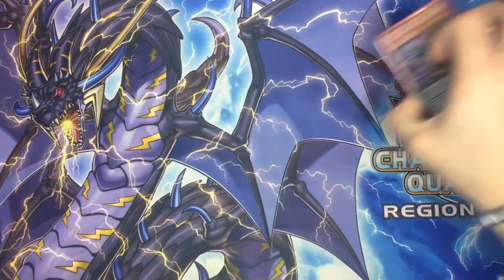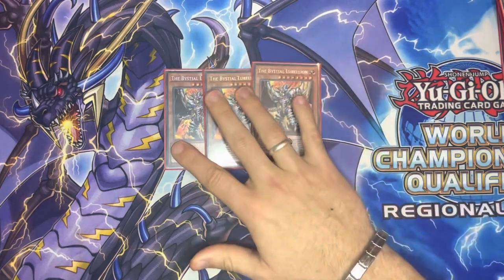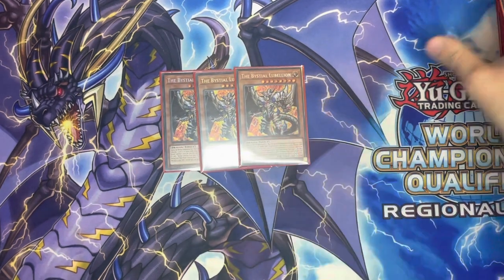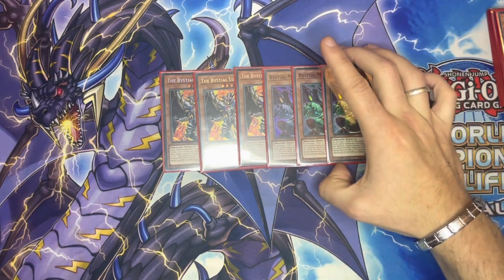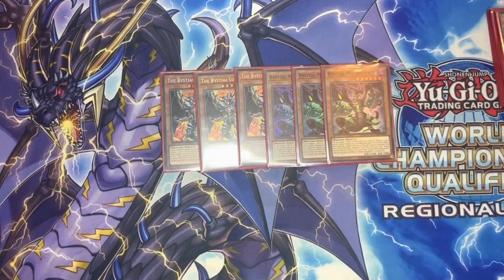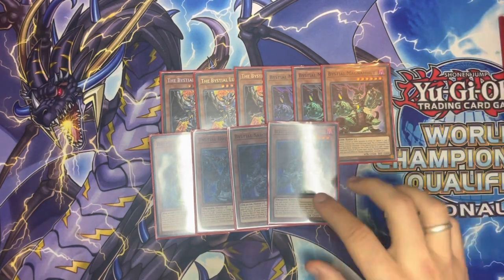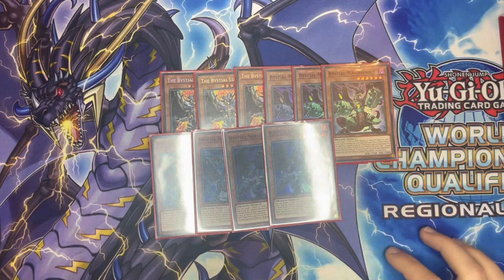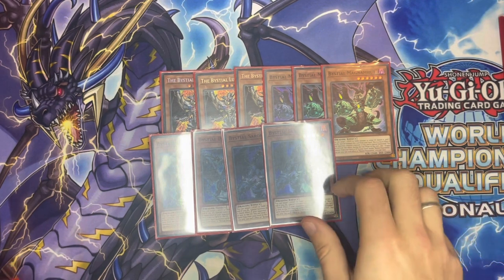For the bestial package we have triple of the Lubelion - this card is really really nice, especially in Dragon Link because you can actually utilize the Sauroneers and get the send effects. We have triple of the Magnum which searches you for any dragon at the end phase - doesn't have to be bestial, which is really nice. The two Drissworm: when he goes to the graveyard he sends cards. And the two Sauroneers are actually really good in this deck - he can send the Regained and the Beast and all that stuff to the graveyard with good utility.